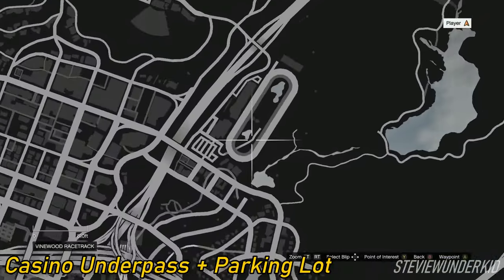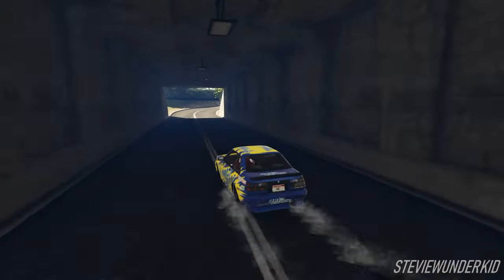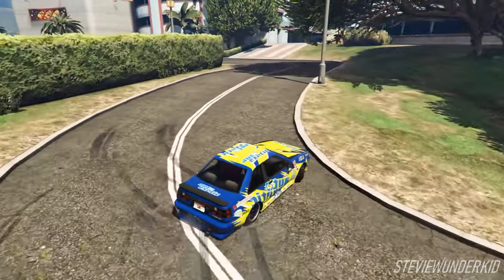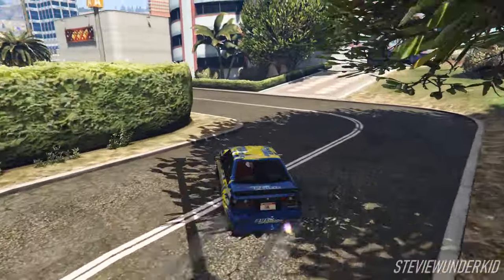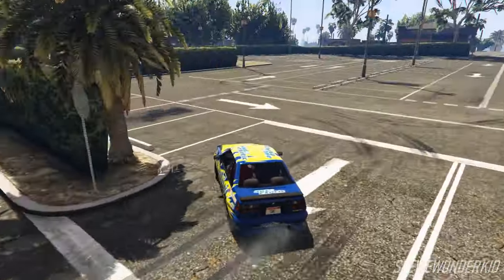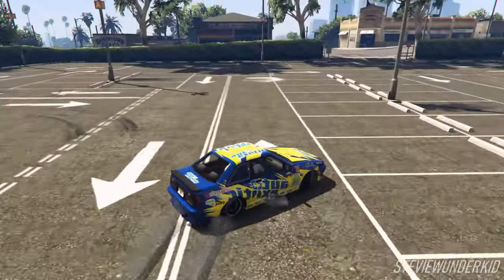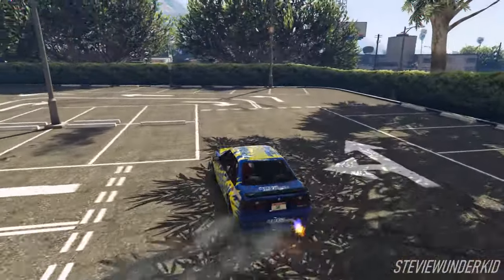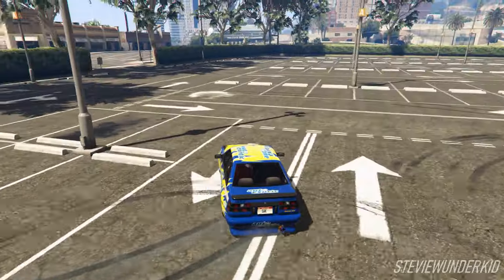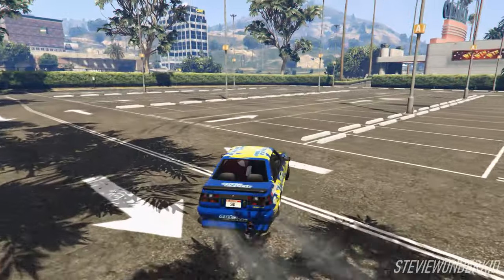Next up we have the Diamond Casino Parking Lot and Horse Track Underpass. Now this is another fairly small but very fun spot, mainly because of how the underpass from the horse track links up with the parking lot. You can make a really fun line out of this if you start from that horse track area, and then go for a high speed entry into that right hand curve leading around to the parking lot. Normally I'll take this route and link it together with the main parking lot for some freestyle drifting. Sometimes parked cars and traffic can get a bit annoying, but this still is a really fun spot that suits both beginners and more skilled drifters, plus the parking lot is large enough for you to host a car meet at the same time.